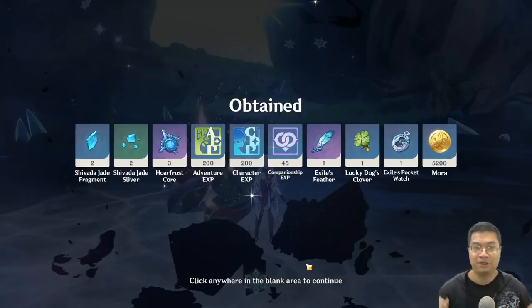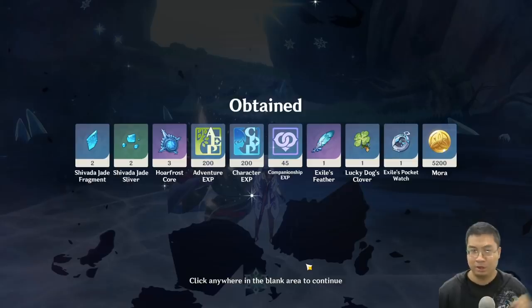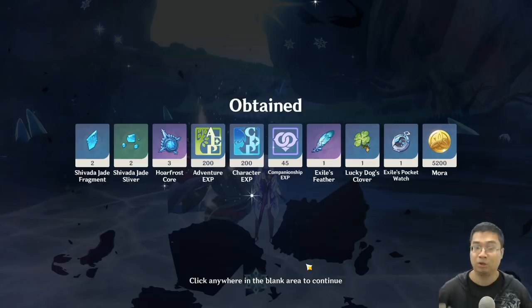Now lately, I have received a lot of messages about whether there's a hidden nerf with patch 1.2. The drop rates from those elite 40 resin bosses are not great. We can see over here — this is the drop loot from the world 7 monster, and this cost me 40 resin. I only got two blue and two green. I didn't even get a golden artifact, and this is just not for one case.